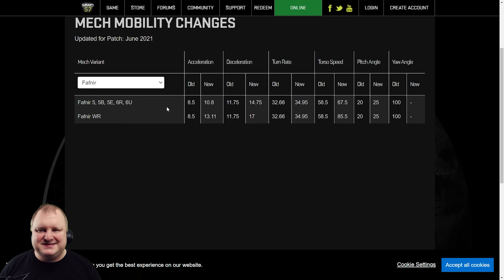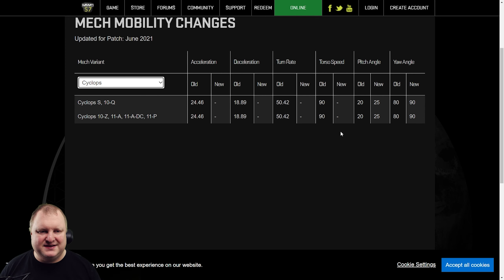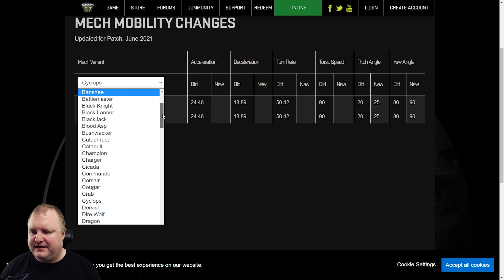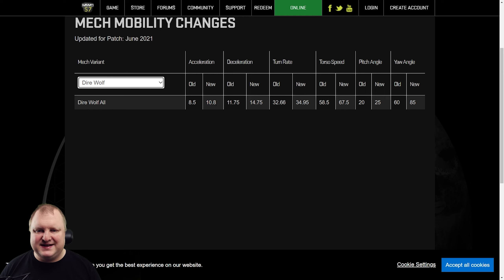Let's check the Cyclops — yaw angle increased, pitch angles also increased, everything else stays the same. The mechs where they found performance is already where it should be, they didn't change anything, but some angles were still adjusted. Direwolf — torso speed up by a little bit, and the yaw angle improved from 60 to 85 degrees.